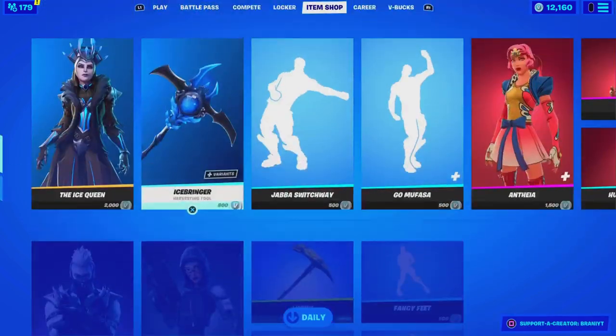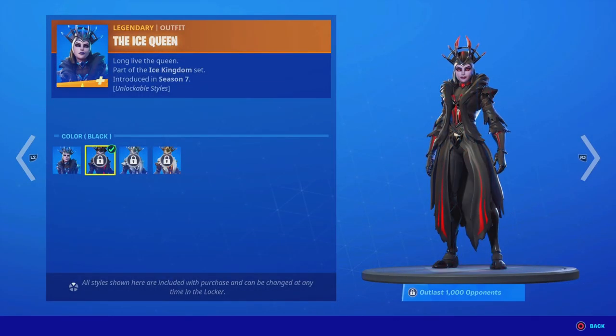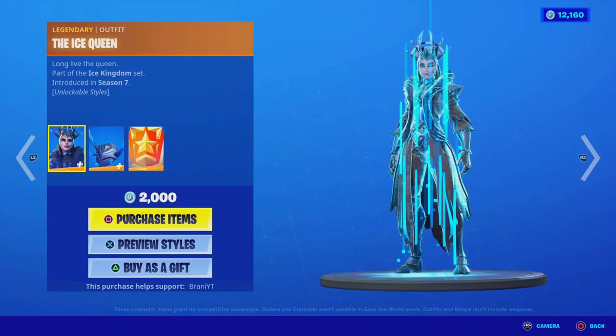Here's the item shop from today. We got the Ice Queen — she's finally back. It comes with the back bling, it has the Ice Queen challenges. We have the black color styles, the silver style, and the gold style, and those styles apply to the back bling as well.